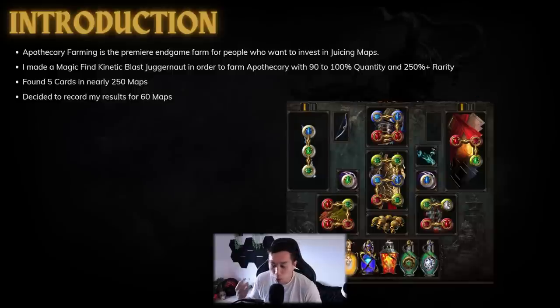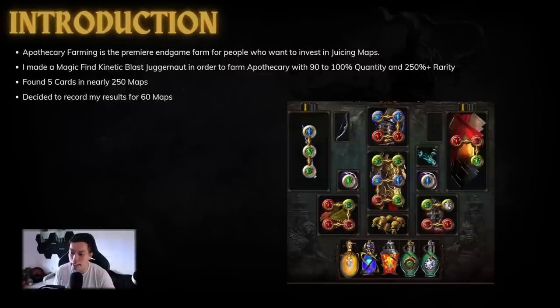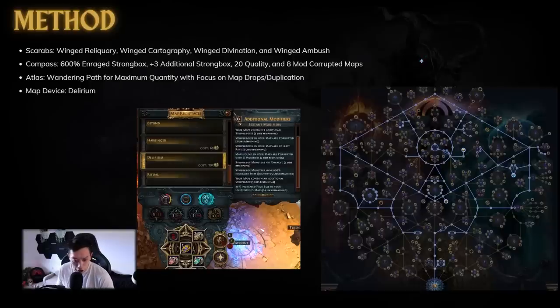Apothecary farming is the premier end-game farm and pretty much what everyone is doing nowadays, especially late in the league. I made a Magic Find Kinetic Blast Juggernaut because it's a bit tankier, and I have around 90 to 100 percent quant depending on if I use Bisco's Leash with the quant implicit corrupt, and around 250 rarity. I've found nearly five cards in 250 maps, so it's around one card per 60 to 80 maps in my experience if you run this amount of quant with wandering path.